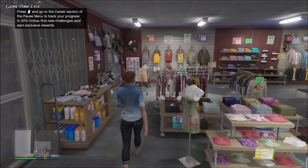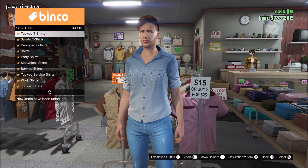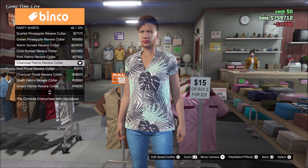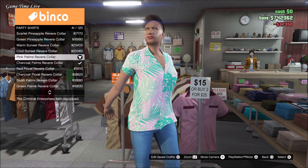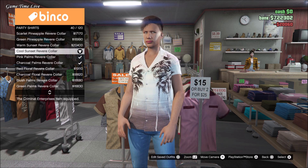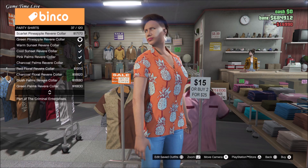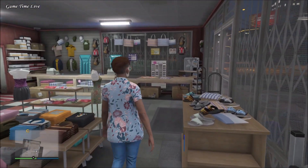As soon as you are in the session, go into passive mode because you'll be in a public session, then go over to the clothing store. We're going to be purchasing the components to get these six beer hats. Start with the charcoal palms river color top — that gives you the lemon festive beer hat. Next, the pink palms river color gives you the green festive beer hat. The cool sunset gives you the red snowflake beer hat. The warm sunset river color gives you the blue snowflake beer hat. The green pineapple gives you the red holly beer hat, and the scarlet pineapple gives you the Pisswasser festive beer hat.